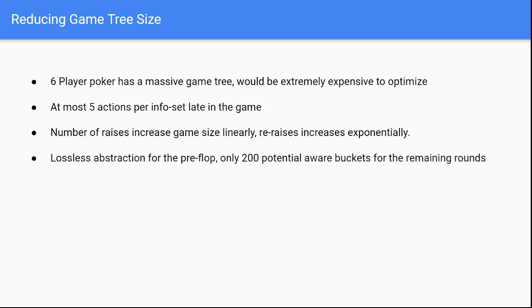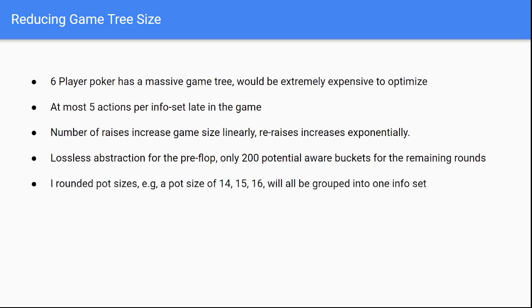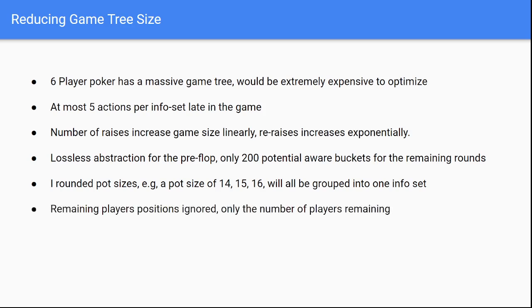For information abstraction, lossless abstraction is only used for the pre-flop, and then only 200 potential-aware buckets are used for the remaining rounds — this is extremely coarse abstraction. Pot sizes are rounded whenever possible, so for example pots of 14, 15, and 16 would all be grouped into the 15 bucket. Player positioning is ignored except for the six players remaining, so position one pre-flop would be ignored everywhere else.